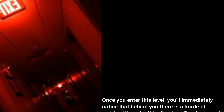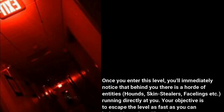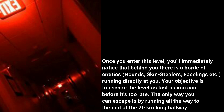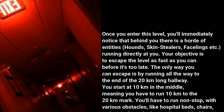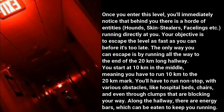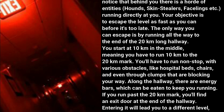Properties. Once you enter this level, you'll immediately notice that behind you there is a horde of entities — hounds, skin stealers, facelings, etc. — running directly at you. Your objective is to escape the level as fast as you can before it's too late. The only way you can escape is by running all the way to the end of the 20-kilometer-long hallway. You start at 10 kilometers in the middle, meaning you have to run 10 kilometers to the 20-kilometer mark. You'll have to run non-stop.